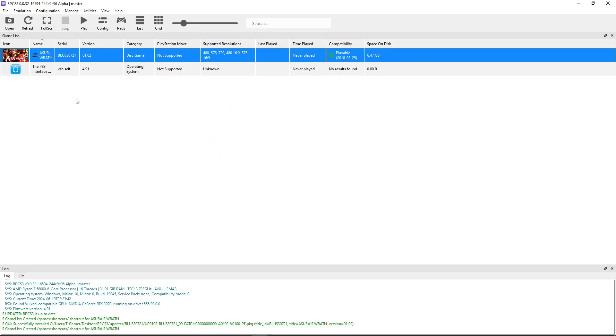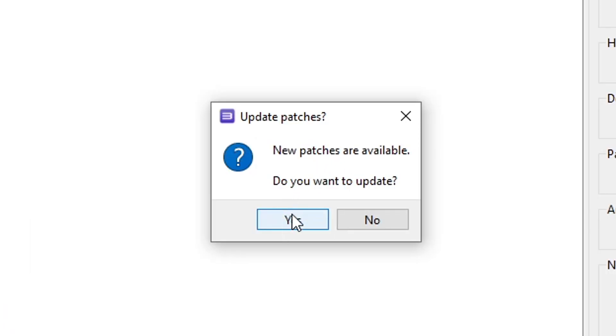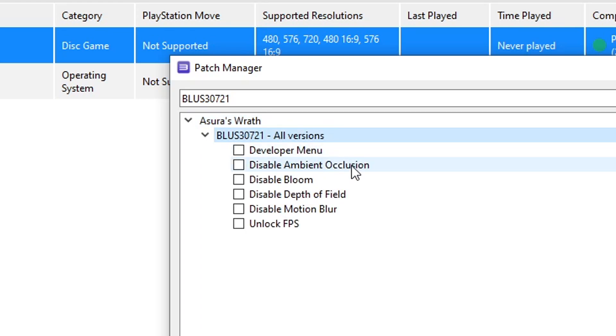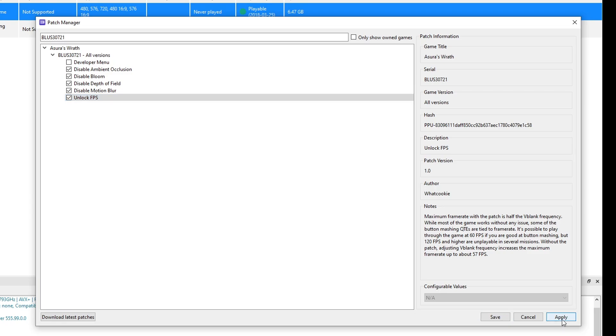Now we'll enable the game patches. Right-click the game again and click Manage Game Patches. When you open this for the first time it will ask if you want to download the latest patches — click Yes. You'll see the game name appear — double click it, then double click All Versions. The two settings that will increase performance are Disable Ambient Occlusion and Disable Motion Blur. You can also disable Depth of Field and Bloom if you don't like them. There's also a Developer Menu option. If you're going to play at 60 fps, enable the Unlock FPS option here. When done, click Apply and then Save.